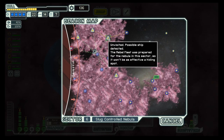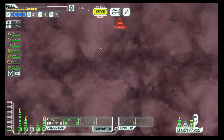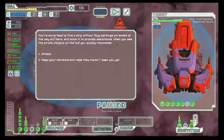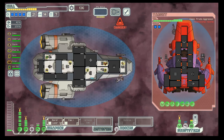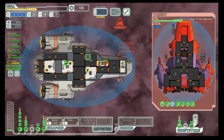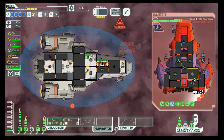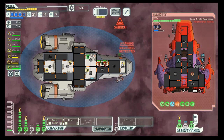We can get to the store from here. Let's make this round — that should enable us to collect quite a bit of scrap. Shields first, and then a shot into the weapons.